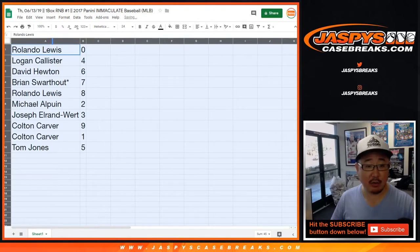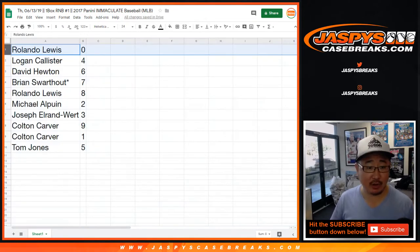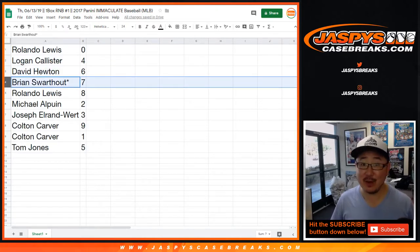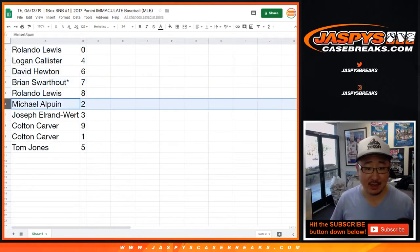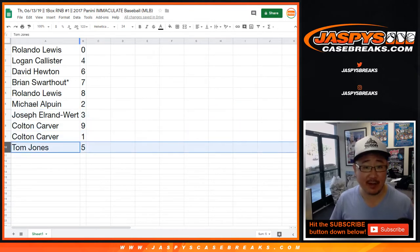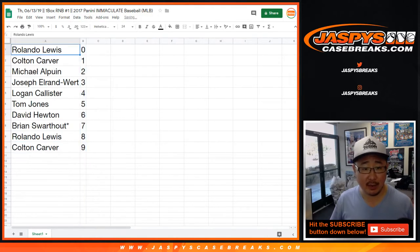Rolando Lewis with zero — any and all redemptions will go to you. Logan with four. David Hewton with six. Brian S. — last spot mojo — seven. Rolando Lewis, eight. Arson with two. Joe Elrond-Wirt with three. Colton with nine and one. And TJ with five.